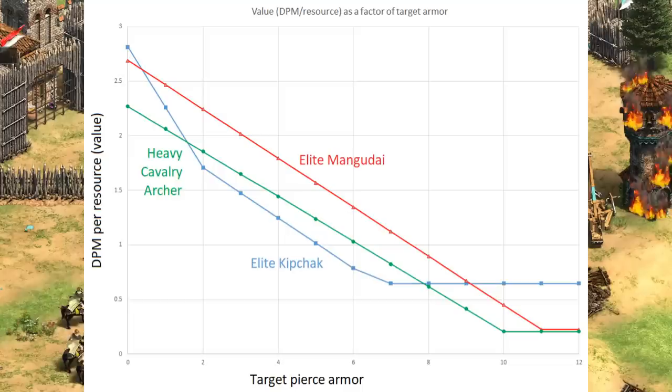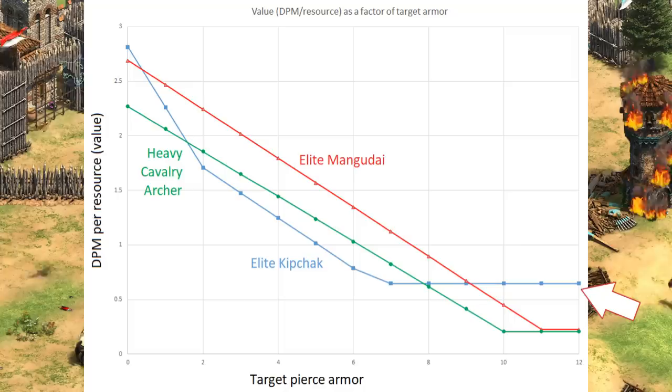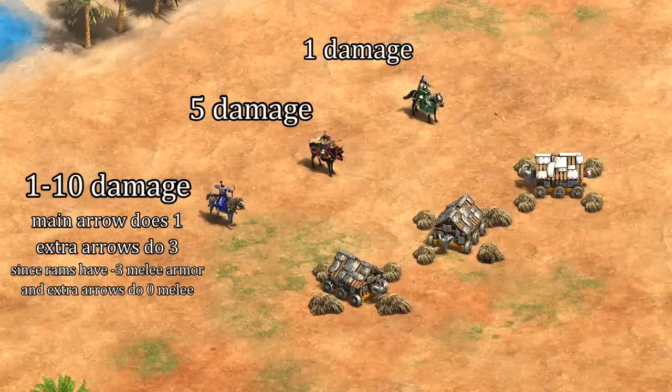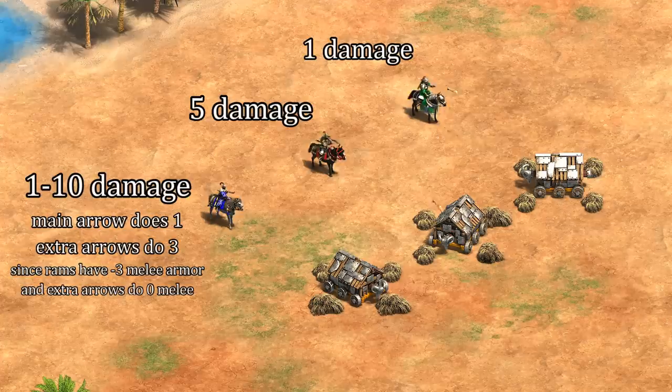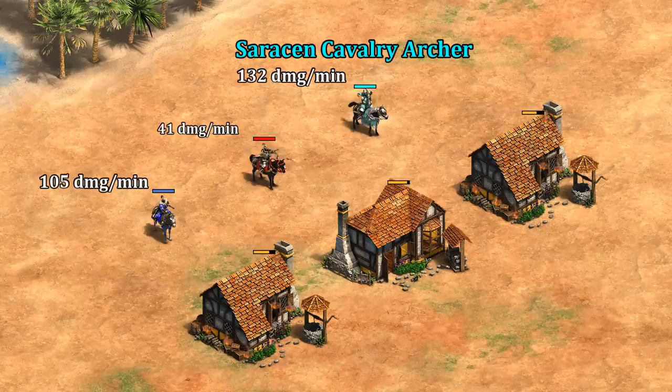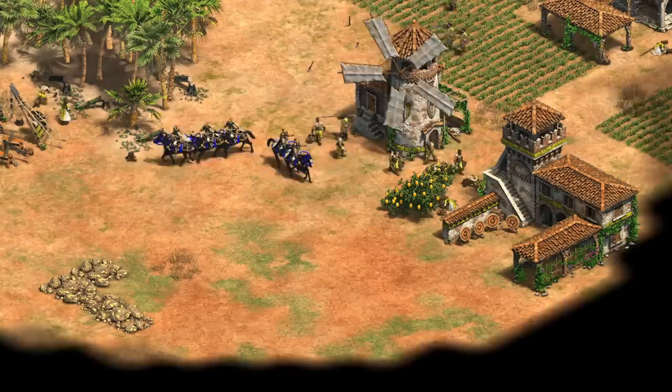My takeaway is Elite Mangadai are just great at dealing damage by any reasonable measure. The exception is when you're up against units with 10 or more pierce armor. At that point, the Mangadai and Cavalry Archer are doing 1 damage per shot, so the extra arrows of the Kipchak start to be more important. This leads to a special use case for the Kipchak that it shares with the Chu Ko Nu, where the extra arrows can make it unexpectedly good against high pierce armor units like the Ram. They end up doing anywhere from 1 to 10 damage, depending on how many of their extra arrows hit. Mangadai, thanks to their Siege Bonus, do 5, and regular Cavalry Archers do 1. Their extra arrows also give them an advantage against buildings, doing more damage per shot than all except Saracen Heavy Cavalry Archers with their Anti-Building Bonus.